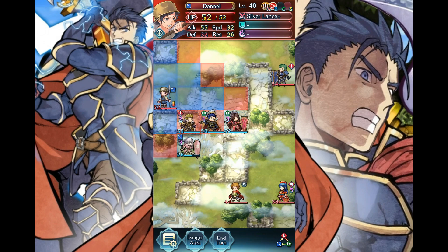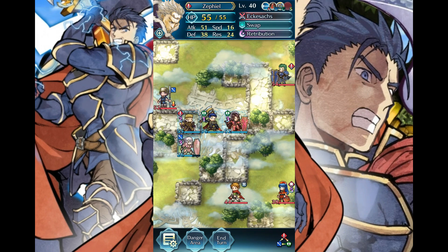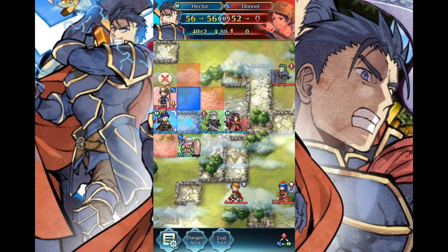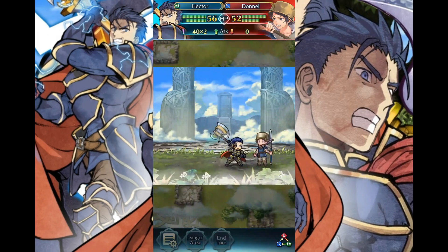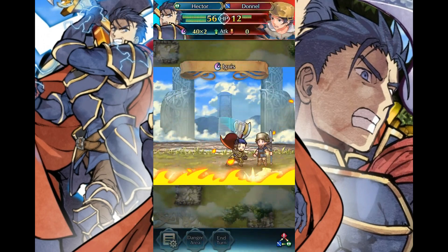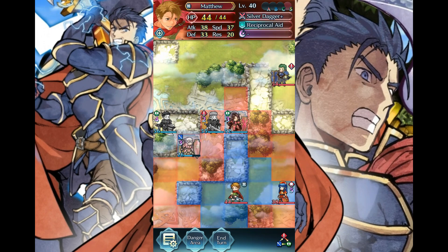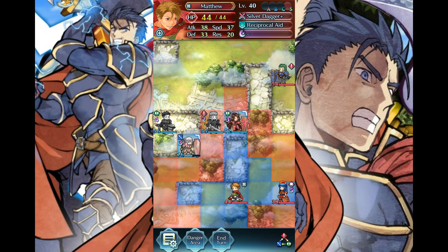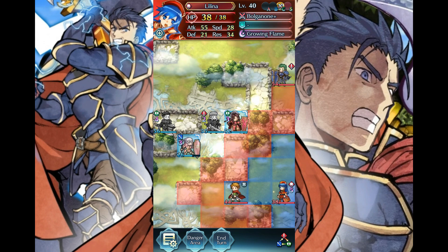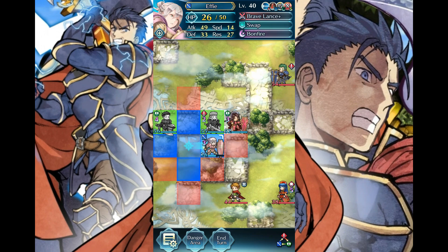Donnell suddenly disappeared and he's going to give Sephia a really hard time, so instead of letting that happen I'll just swap Hector in, and Hector can give Donnell a really hard time. 76 damage — look at that Ignis! So much Ignis, so many people's faces getting ripped off. As much as I like defensive terrain, I don't know if letting Lilina hit me in the face is a very wise decision.